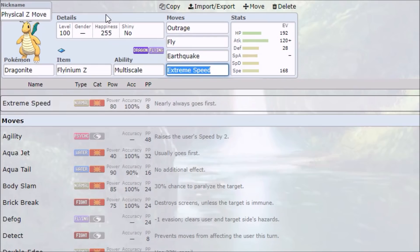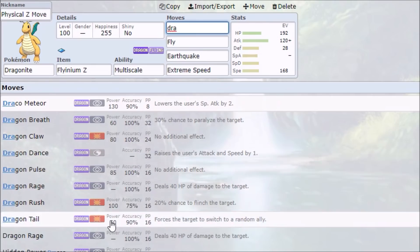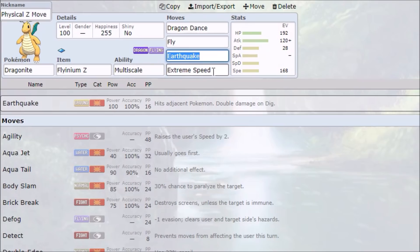This is the first moveset: physical Z-move. This relies on hitting the opponent really hard with either just a straight up Z-Fly or a Dragon Dance followed by Fly. This is the classic hit fairy types as a dragon type moveset. EQ is great for hitting Heatran, Magnezone, all that good stuff, and Extreme Speed is essential for finishing off Sturdy users — doing that last little chunk of damage when your opponent lives with a sliver of health.